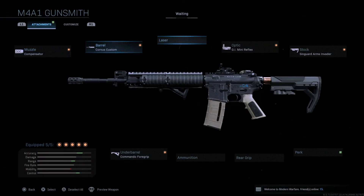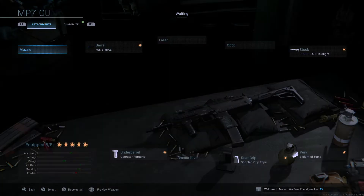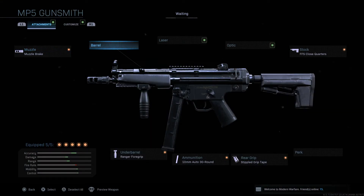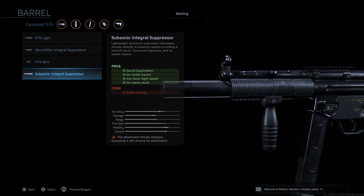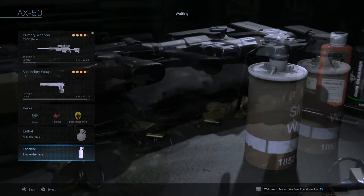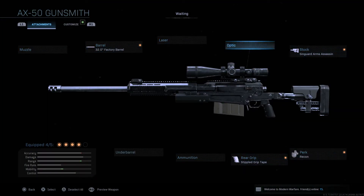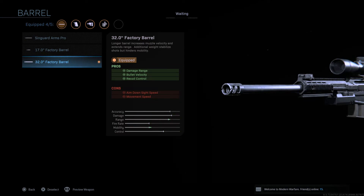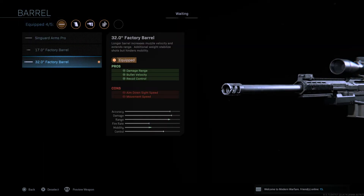Now this is the sniper class. These four classes are pretty standard, and there are quite a lot of different classes I see on GB from pro players — this is my preference based on testing. For the sniper, for tacticals it's frag and smoke again. The most important thing with sniper is you do not want to lose damage range or bullet velocity — that's critical in this game. So I put on the biggest barrel, which gives damage range, bullet velocity, and recon control.